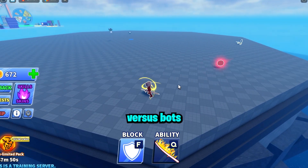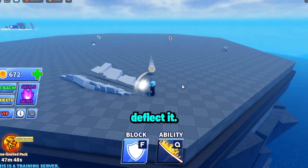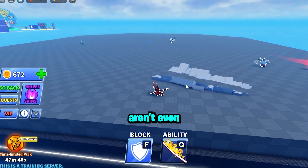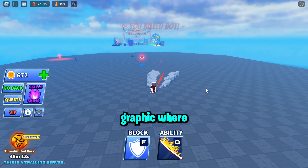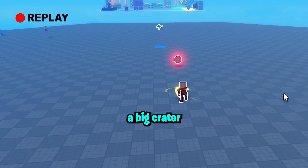Now I'm going into a game versus bots, and as you can see even bots can deflect it, so it's not a good sign — and these aren't even on hard difficulty. Moving on to the next thing, which is the visuals: as you can see it does make a pretty cool graphic where it strikes a big crater through the floor and there's a big explosion.